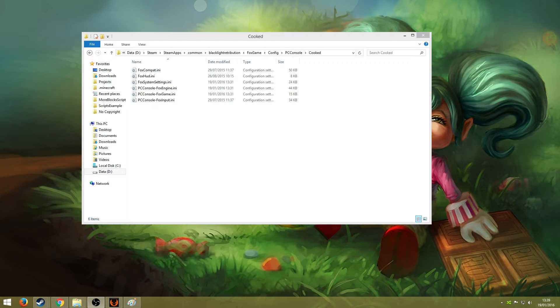Hello everyone, it's Vanto here. On my stream I got asked a lot how I changed the nameplate colours for enemies in game.